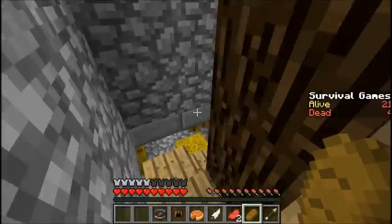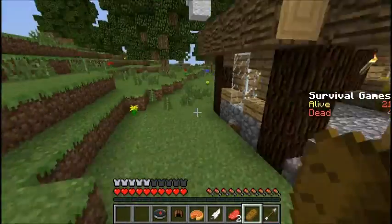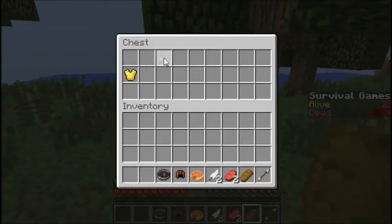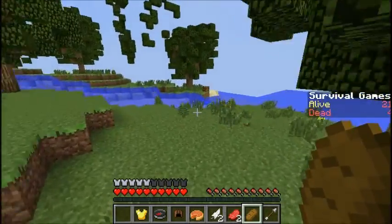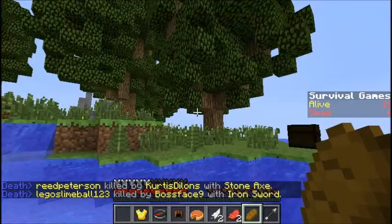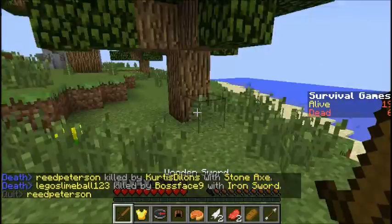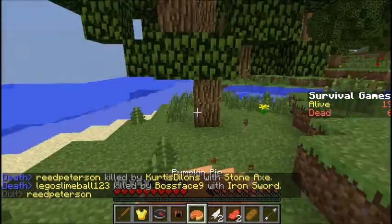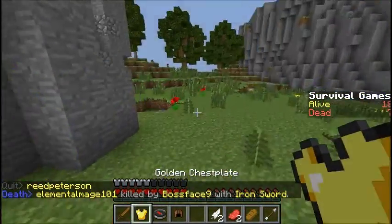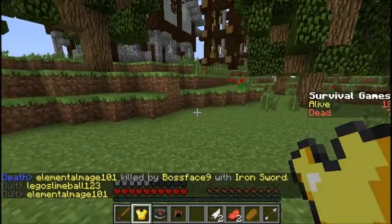I'm scared someone's hunting me down and I'm not gonna do good. Yeah, these chests are kind of out in the open — kind of odd. Okay, I have a lot of butter. Someone has an iron sword! Wood sword. Wood and butter are the same but wood has better durability. Now that we have a weapon, we can go look for people.